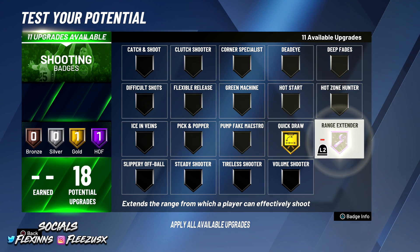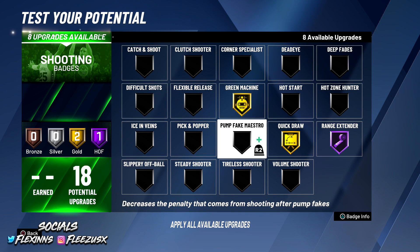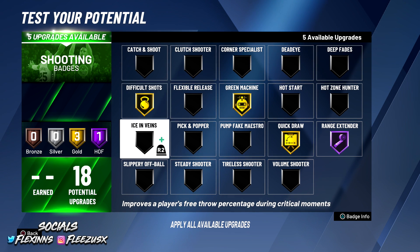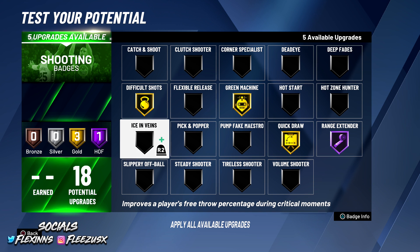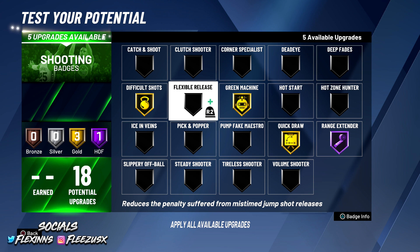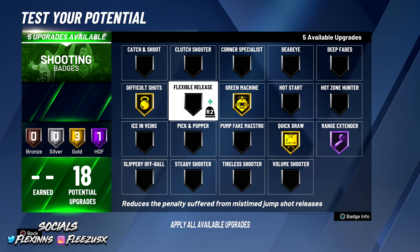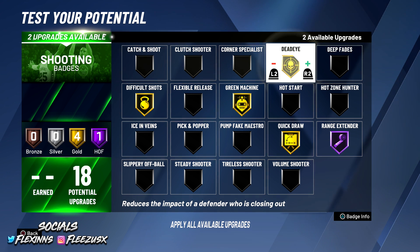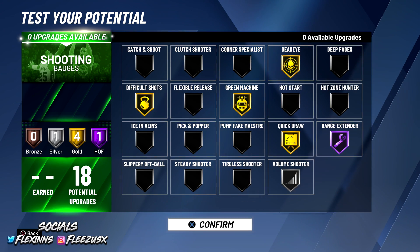For shooting badges: put Quick Draw on gold, always have Range Extender on Hall of Fame, Green Machine on gold or Hall of Fame. You want Difficult Shots — these are the main badges you need. You don't really need Difficult Shots but I put it on because I shoot a lot of moving shots and it helps. You can also put one on Hall of Fame, get Dead Eye, and with two left over I'd probably put them on Volume Shooter.